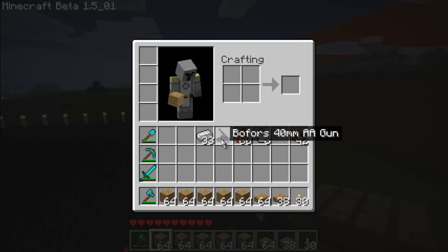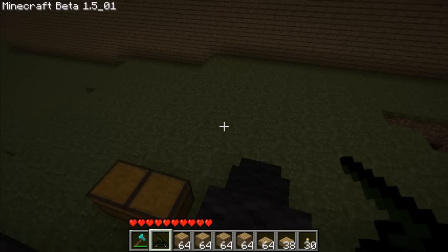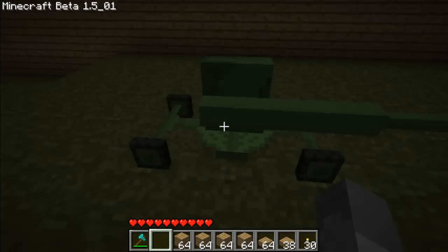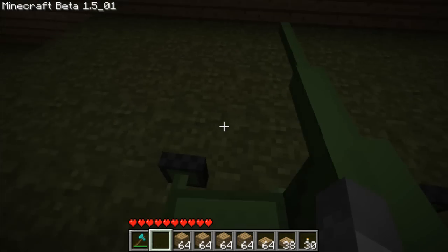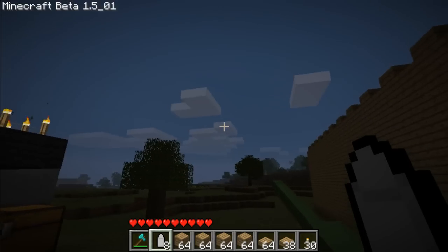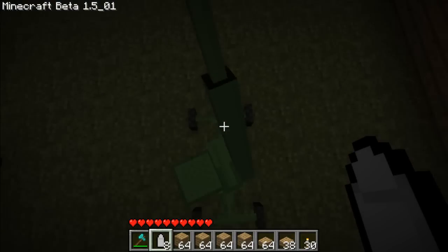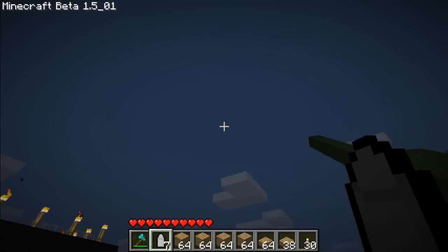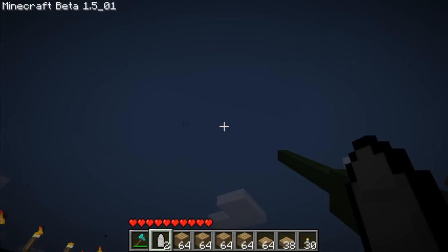And I'm going to use it. So this is what it looks like in your hand. I'll put it here — it's green. What you're going to do to shoot it is you're going to be holding it and you're just going to left-click, and it fires and explodes. Alright, that's it. Thanks for watching — write a comment, subscribe.